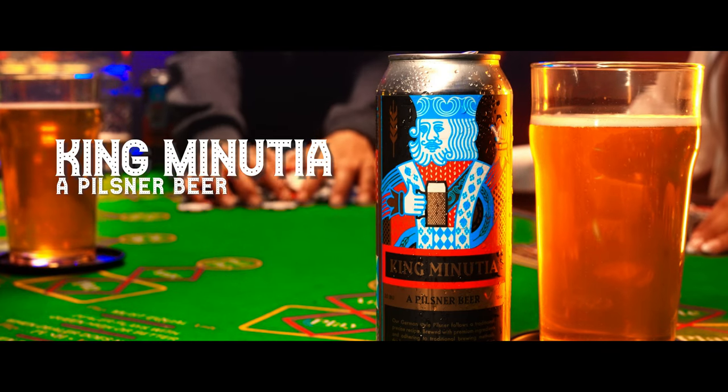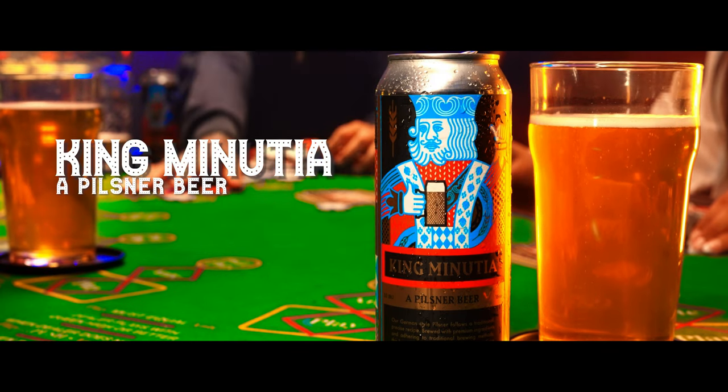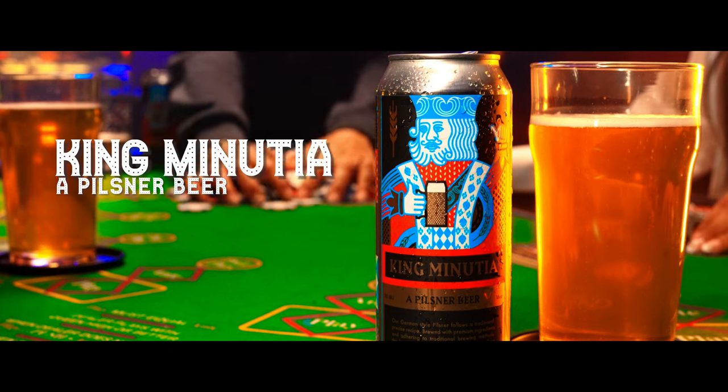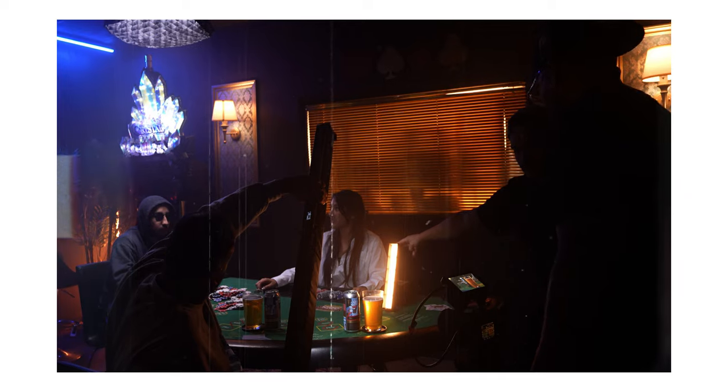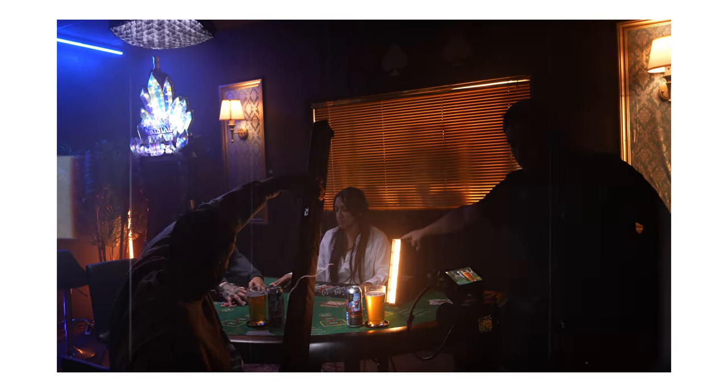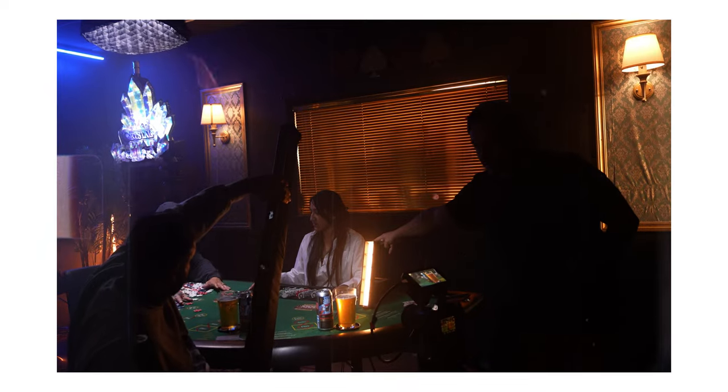When shooting these types of videos, always have a hero shot at the end — just the product displayed further away. It can be animation on its own, or on scene with everything blurred in the background and the product itself in focus. For this shot, I had the drink and beer can together, and my DP Jay recommended adding the Aperture mini light — a six-inch infinity bar — on the side in tungsten, which made the drink pop a lot more.